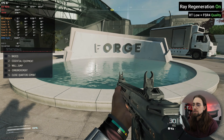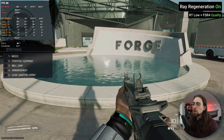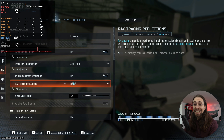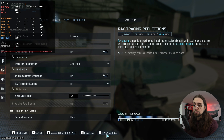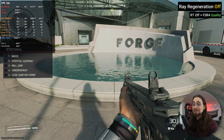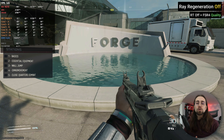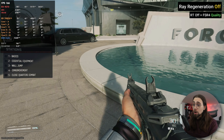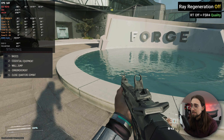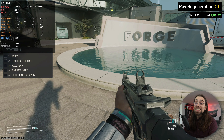Ray regeneration works much better than the game's inbuilt denoiser — that's a fact. But you lose a lot of performance, and as soon as you disable ray tracing, ray regeneration is also disabled. Look at the waves without any kind of ray tracing — they just look great when moving around the map. The quality in terms of shadowing and occlusion isn't as great, but there's no noise whatsoever since this is using SSR — screen space reflections — and it just looks great.